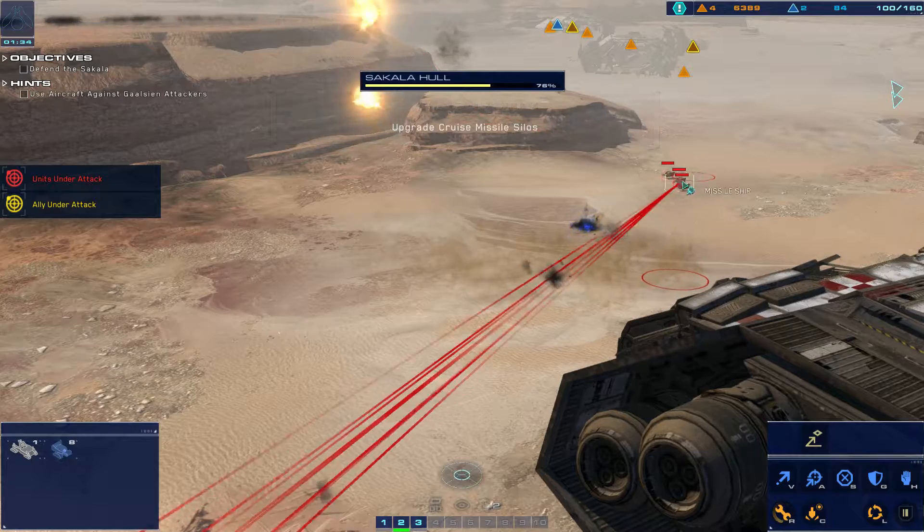Almost done with the site, then we'll move up. Alert, LAB down. Research that cruise missile silo. An RU site has been depleted. Alert, Galician missiles are smashing the Sakala's armored plate. Making effective fire. We must push the Galician forces away from our Sedin allies. Destroyed.